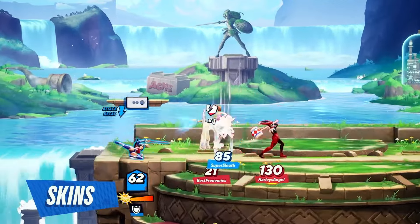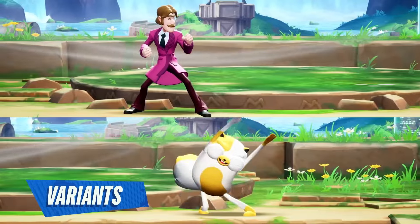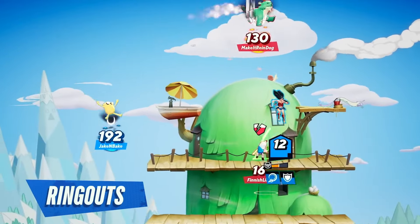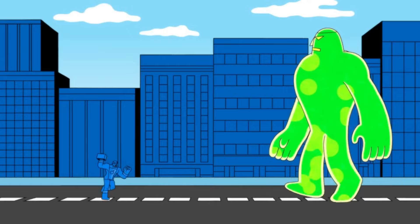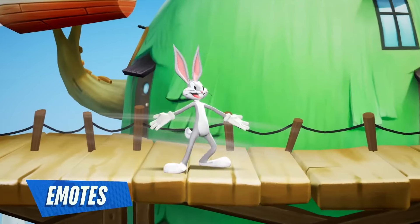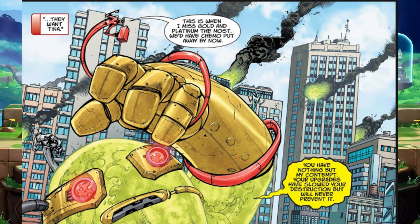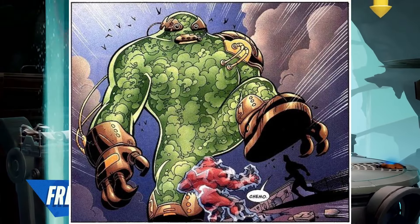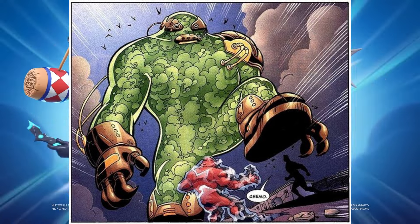Now we can get into Chemo's attacks — first his grounded attacks, then his aerial ones. For his neutral ground, he would do the spinning kick thing he does in the movie: he would get on his hands and his legs would be hitboxes, covering the top of him and both sides. For his forward ground, he would do a combo of punches and chemical sprays — his chemical sprays are kind of his signature fighting move. His up ground is simple: he would swipe upwards with his hands, kind of swatting at the opponent above him. For his down ground, he would simply stomp downward. Due to his size, he would be able to hit most opponents, and maybe send a small shockwave forward as well.